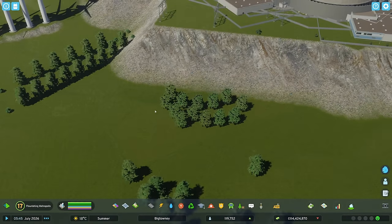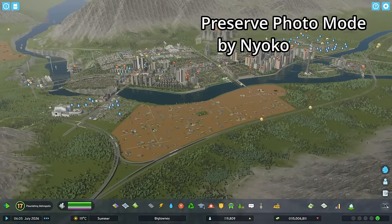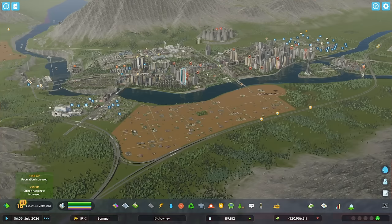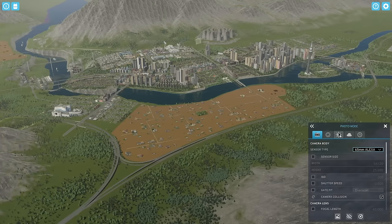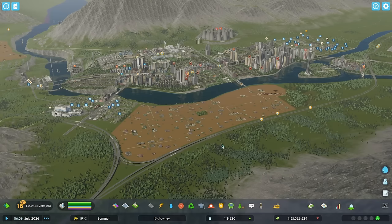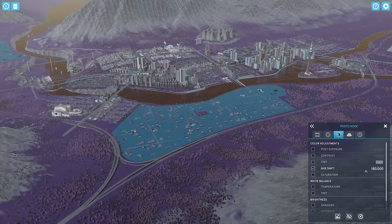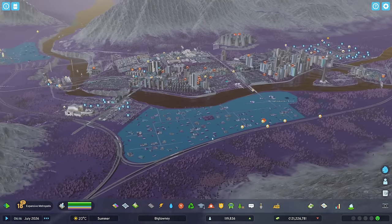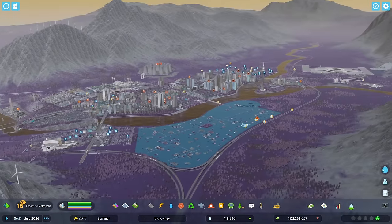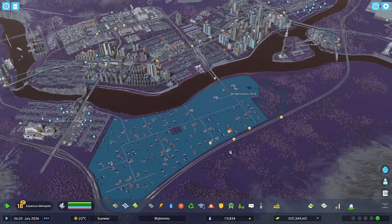A very useful graphics mod is Preserve Photo Mode. Normally if you went into photo mode and changed anything, then went away, it would just reset those settings. Not anymore — now I can go in, change settings like hue shift, and when I exit photo mode it's going to be like I changed it even in the game. So now I can just play and have the graphics look different.